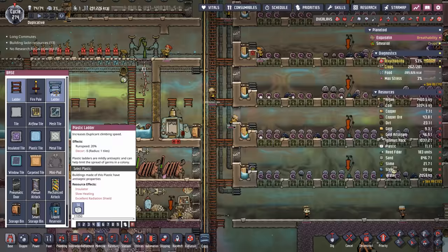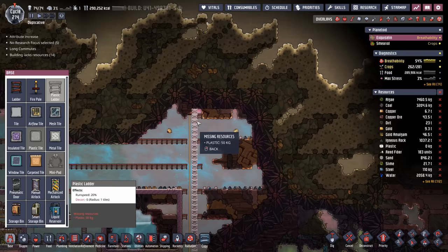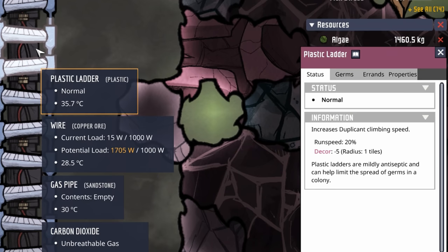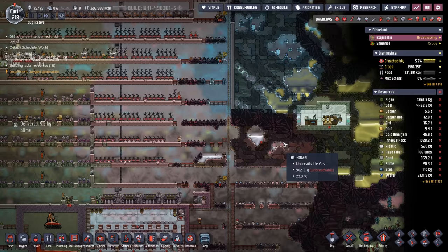I think it's high time that we start installing some plastic ladders. The big difference between regular ladders and plastic ladders is that plastic ladders give you plus 20% run speed — that is incredibly important with the long distances these folks are running. We started here and ended all the way down here — that was 11 tons worth of plastic. Not too bad. For that 20% run speed trade-off, the thing to worry about most is the melting point: plastic ladders melt at 159.9 degrees, but it's not even going to come close to getting that warm.